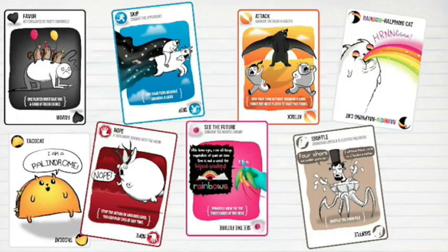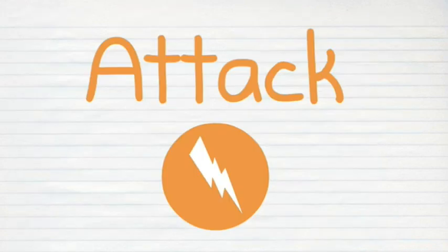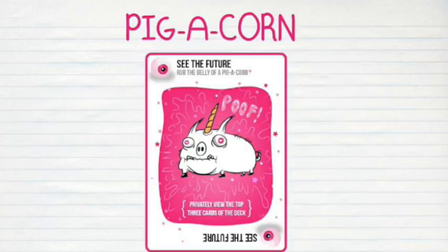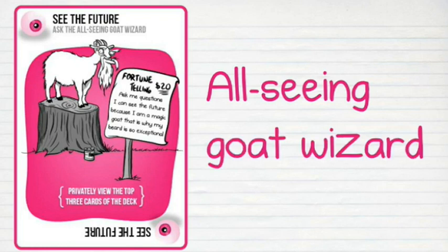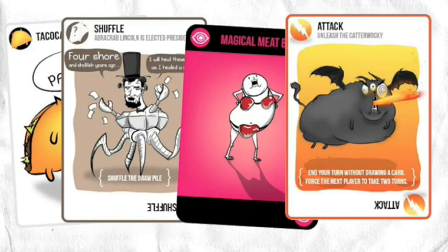In addition, there are various action cards which can be used to move, mitigate, and avoid the kittens throughout the game, such as skipping your turn by wearing a portable cheetah butt, attacking other players by deploying the thousand-year back hair, picking cards in the draw pile by rubbing the belly of a pigicorn, or seeking out the wisdom of an all-seeing goat wizard. You can also deploy the taco cat, Abercrab Lincoln, magical meat bikinis, and a fearsome catawaki.